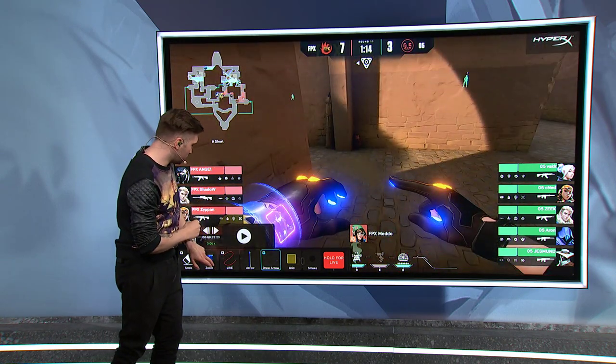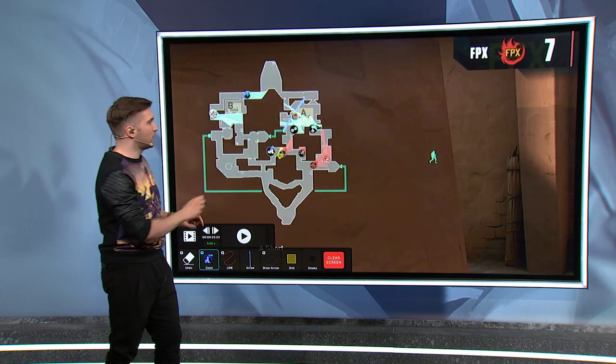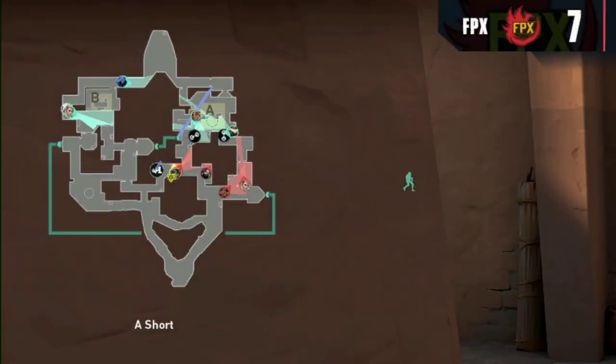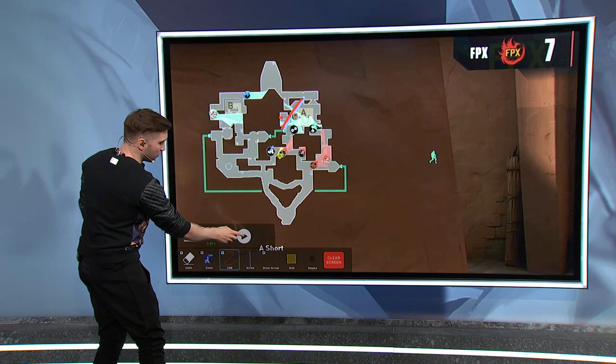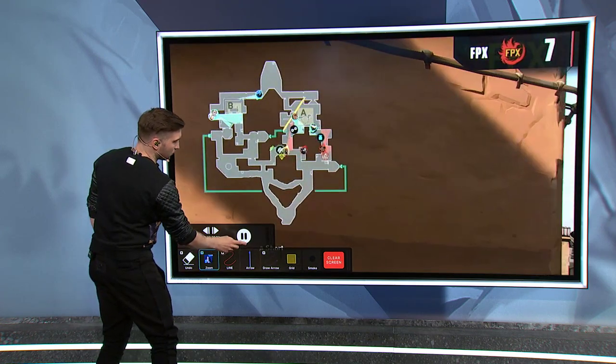Because of the default position from FPX, we also see a default stand on the A side. This is interesting because of the Viper wall — we see CNET just standing on the truck. Typically he would stand on the lamps instead, but he knows the Viper wall won't allow him to get good information on A short. So now this is the crucial moment of the round, because we're going to see the first ultimate being popped.